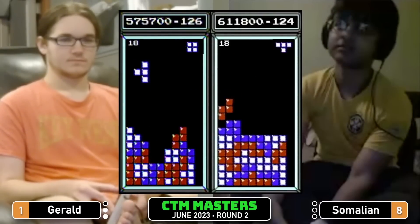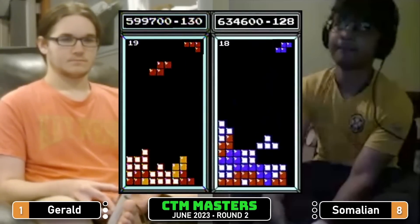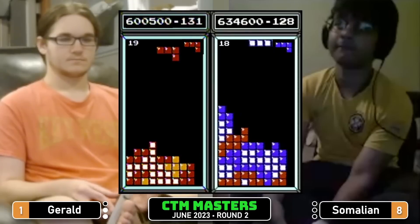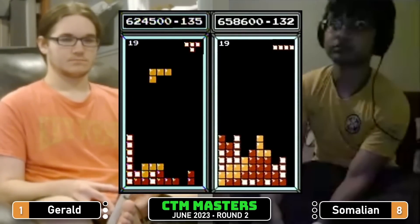6.11 here for Somalian — see, that's the Vandy show that you're missing, but you get rid of level 18 and you couldn't do that. Gerald here is 600k and Somalian is 658. Just remember that sequence of pieces if you want a good game.